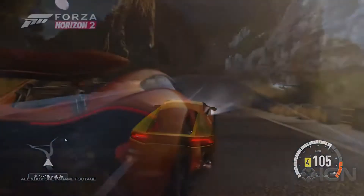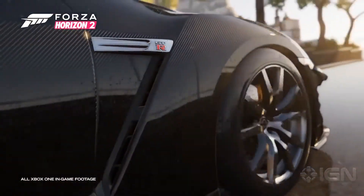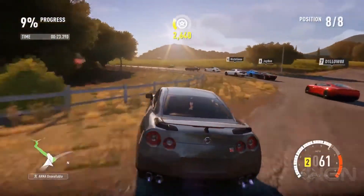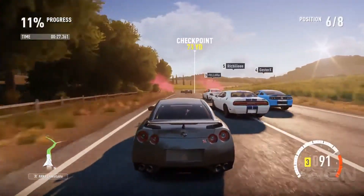We haven't even touched on the weather yet. The way the water beads on the paintwork and coats the surfaces of the environment in an authentic sheen is quite remarkable. There aren't really any barriers in Horizon 2. Unlike the original Horizon's largely unbreakable fences, Horizon 2 lets us bomb through forests and plough through fields whenever we wish.